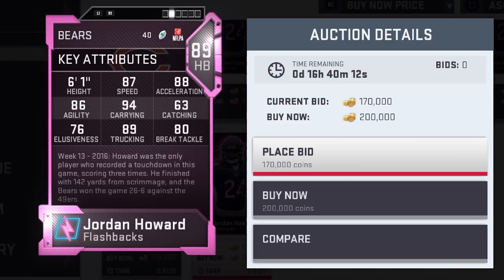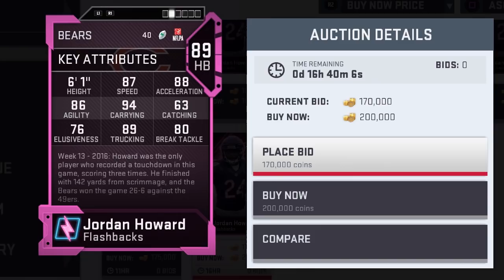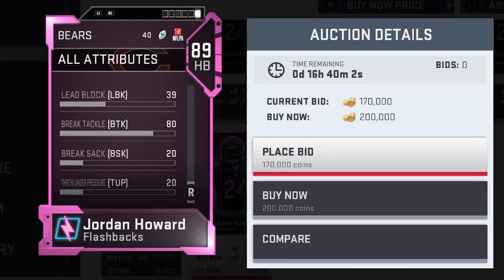Let's take a look at his stats: 87 speed, 88 acceleration, 86 agility, 94 carry, 63 catching, 76 elusiveness, 89 trucking, and 80 break tackle. We've got gameplay with this card coming up in a moment, so stay tuned for that.